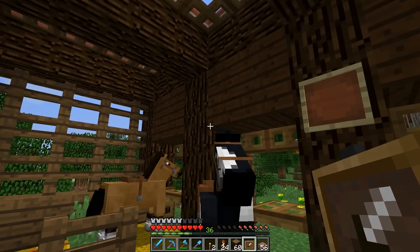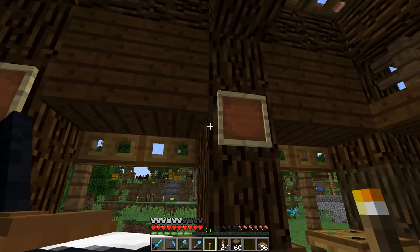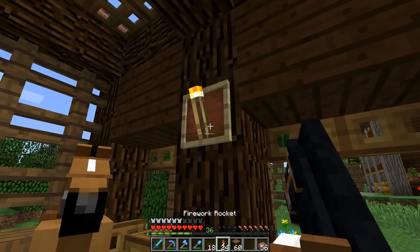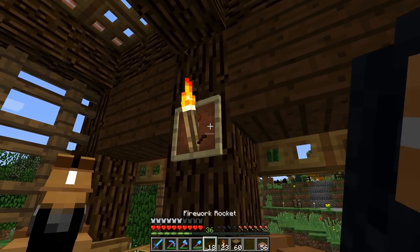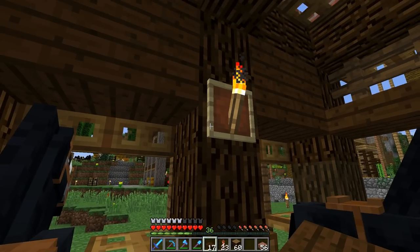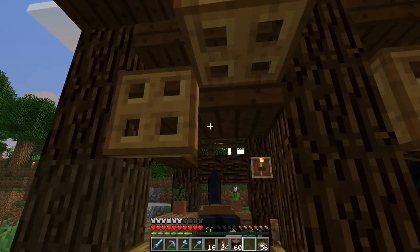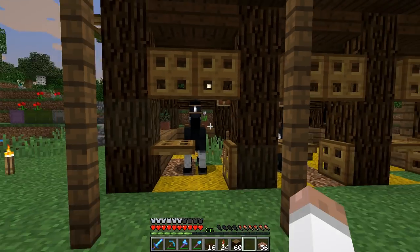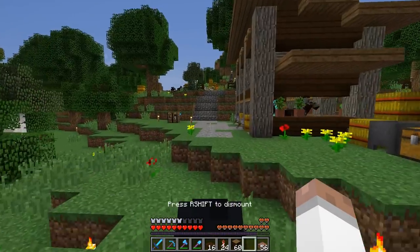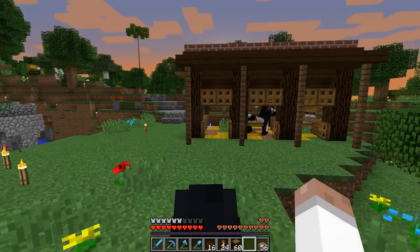I'm going to just do the exact same torch pattern over here as on the other stable - it's not exactly what I was hoping for but it'll do. I also put in a dark oak slab here because I was hitting my head on that full block. I can't have a full block there, but I can have a semi-transparent or non-full block. By having a slab it's a non-full block - I can ride on through and won't hit my head.